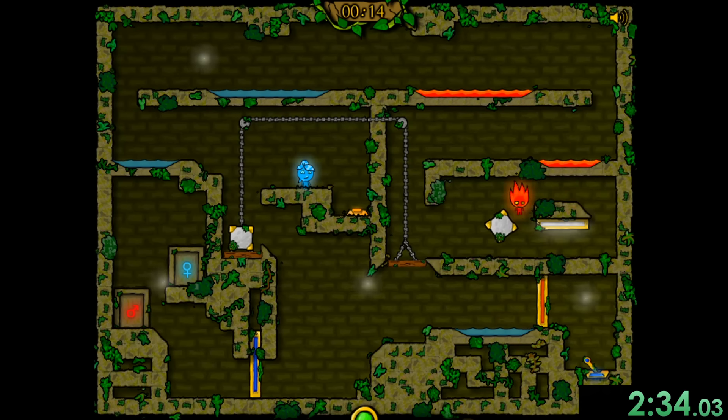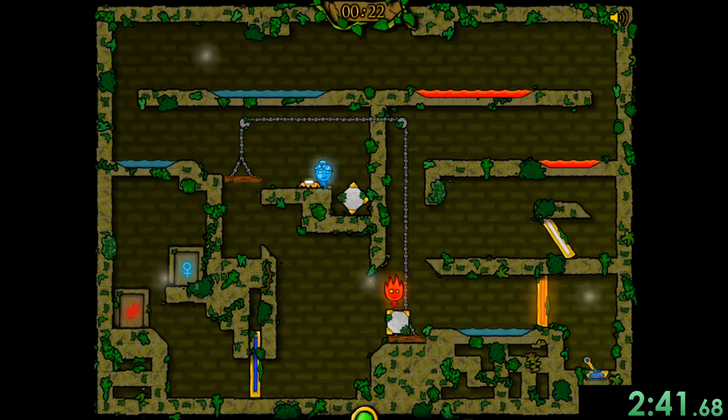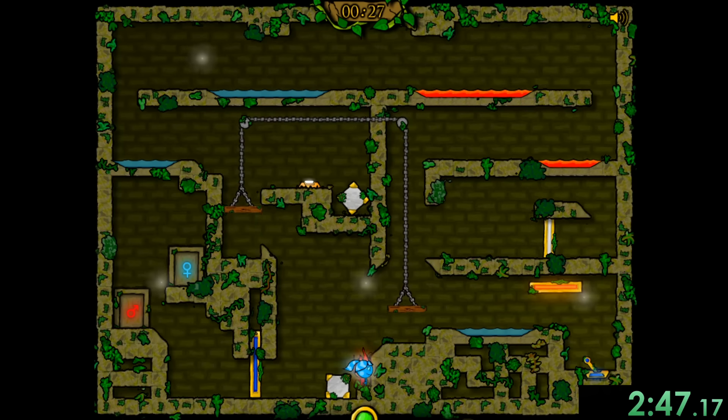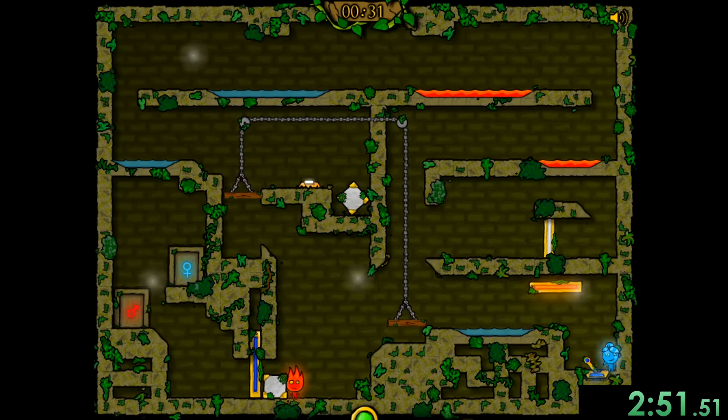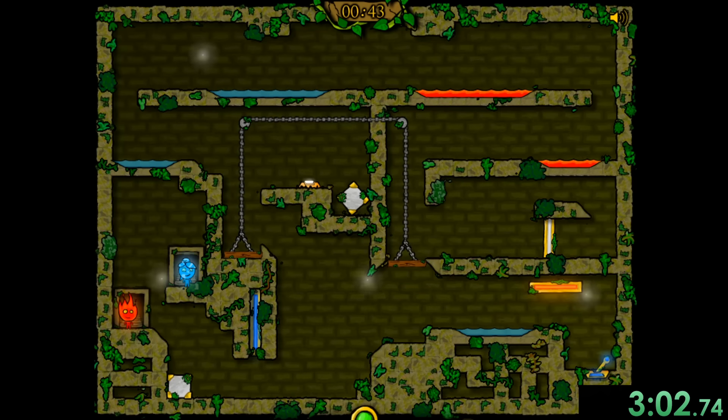For here, we're going to go ahead and get this boy, and then that's going to allow us to bring this up, which then we can press this button and get water girl right back down here. There's actually a way to skip that and just get Fireboy to jump over that pool, but it's really precise. I only got it once after like 10 minutes of trying, so I decided it's probably better to do it the safer way.